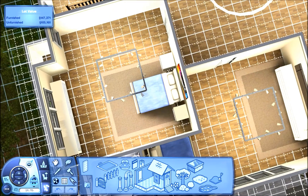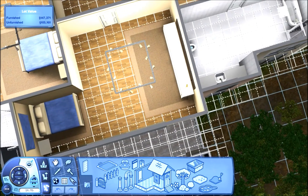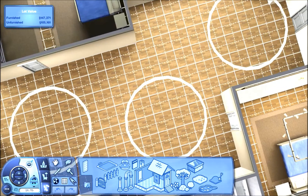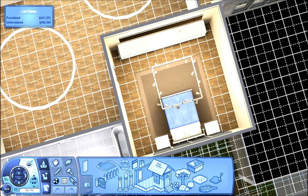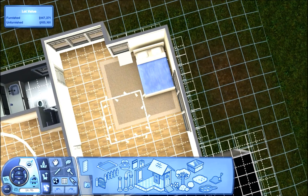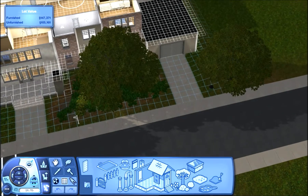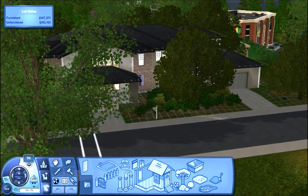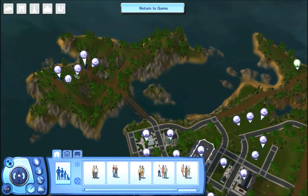Upstairs there's a lot of bedrooms — there's one bedroom here, another bedroom here, and a bathroom. There are two bedrooms and two bathrooms up here so far. It's a really big bathroom. You have another bedroom over here — that's three, this is four, there's five bedrooms and three bathrooms just on this floor alone. So if you're looking for a house that can handle a lot of Sims, I think this could be it. It's a really pretty house.